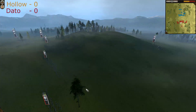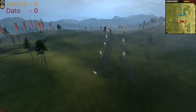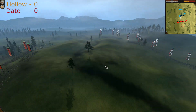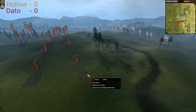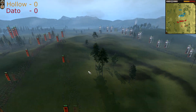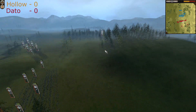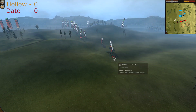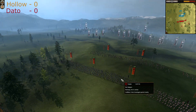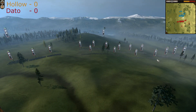I see only the general for cavalry — I don't see any other cavalry units, because they are hidden. Holo is more active; he has taken the hill over here. The great guard is approaching from Dato's side, and Dato is standing.